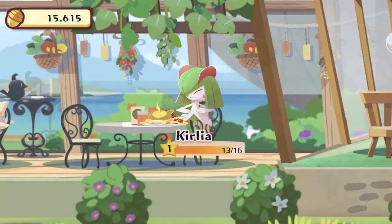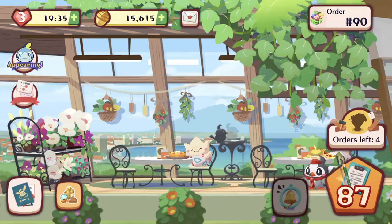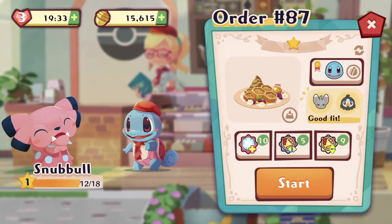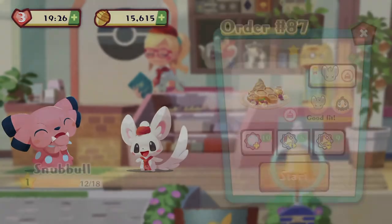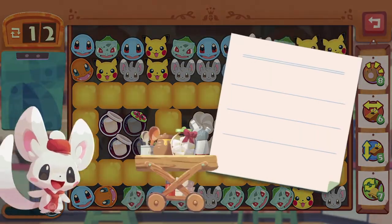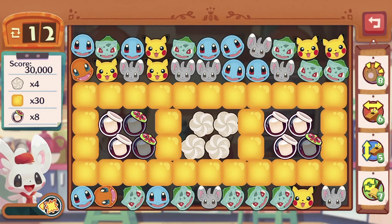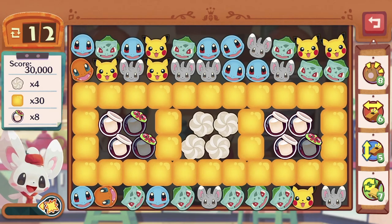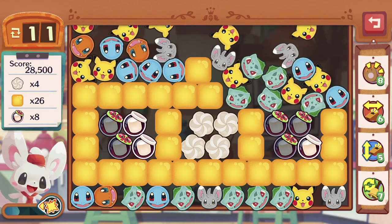We're just three stars away from fully powering up Kirlia — just three more stages to go and we can call this episode done. 30,000 score, four whipped creams, lots of honey and marshmallows. Let's clear the top layer — let's aim for the marshmallows first. This side has more marshmallows so let's go for this side.